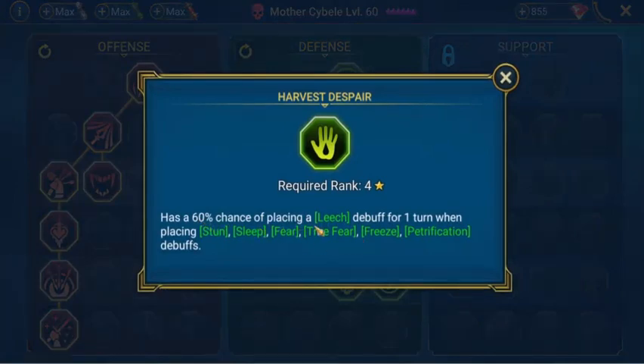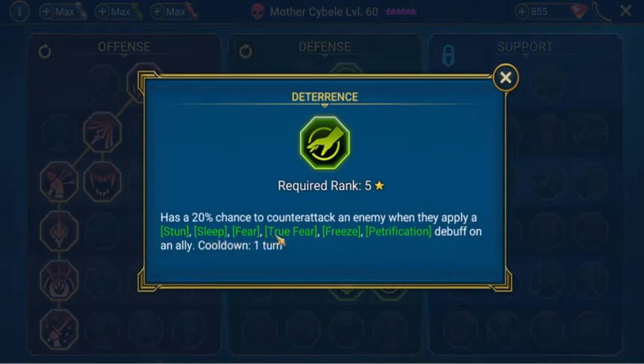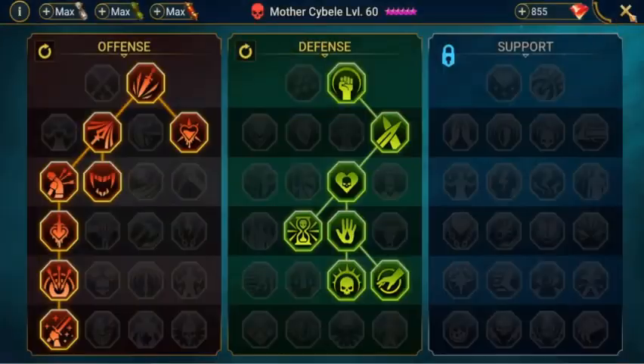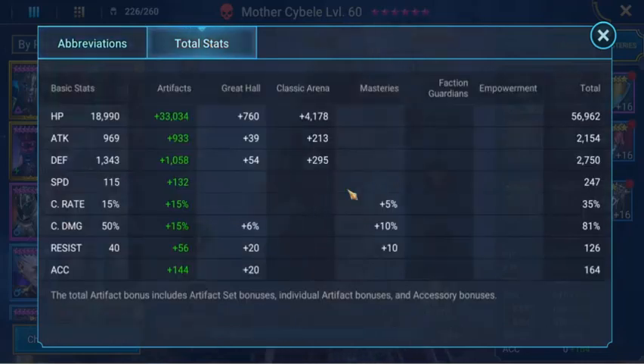On the defense side: has a 60% chance of placing a leech debuff for one turn when placing stun, sleep, fear, true fear, freeze, or petrification debuff on an ally. Her speed is the most priority at 247, and she has an accuracy of 164 — over time I've got to keep building the accuracy up higher. That's the idea: once you can get into the higher levels of the dragon to get 4, 5, 6 star gear.